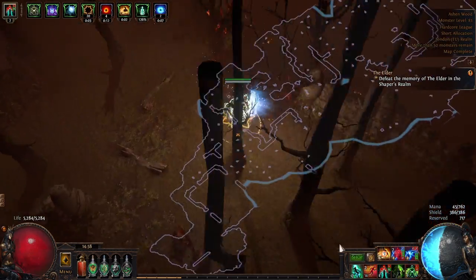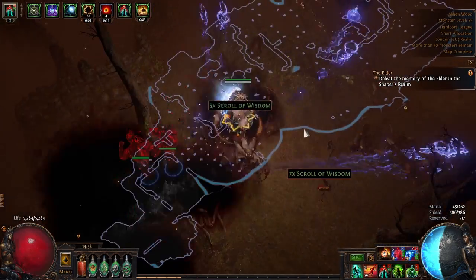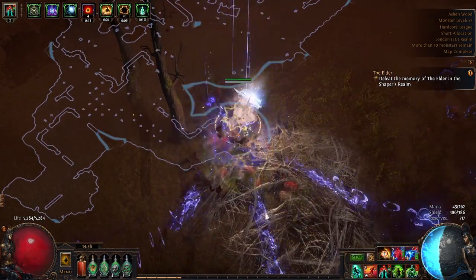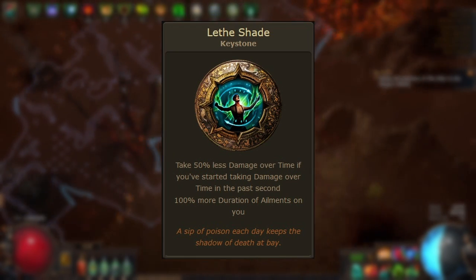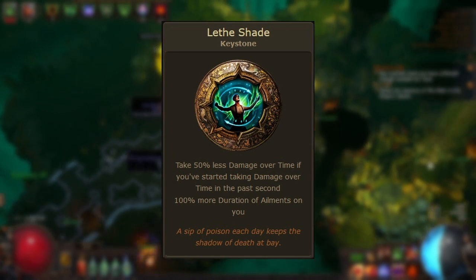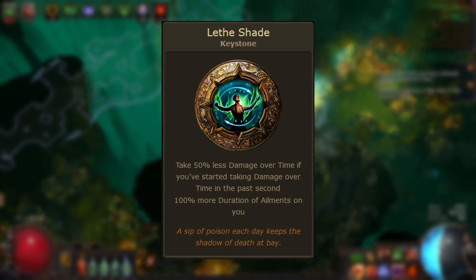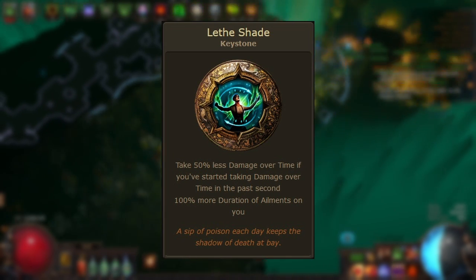One of the best use cases for Lethe Shade is in a controlled environment where you know the sources of damage over time and the ailments that can be inflicted on you. Therefore the keystone is incredibly powerful on bossing characters, as you can identify which immunities you require and use the keystone to massively lessen the impact of large boss damage over time abilities such as the Shaper's beam. Overall, Lethe Shade is a powerful keystone providing exceptional damage reduction against damage over time, buying you time to react. It is considerably weaker with many variables, but can still be used effectively even during mapping on a character with many layers of avoidance. The best use case is likely on a bossing character to largely mitigate encounters with heavy damage over time effects, such as the beginning of the Shaper's beam or standing in the degen puddles in the Maven arena.